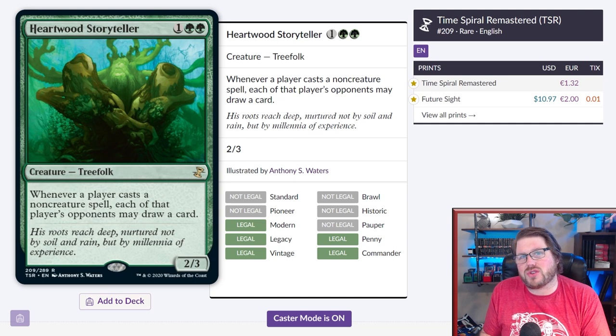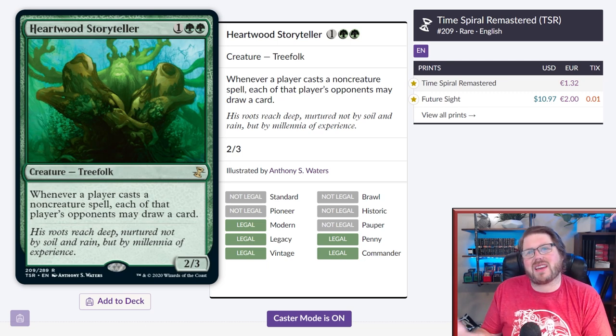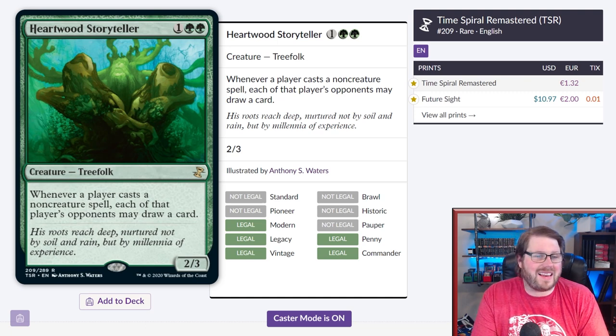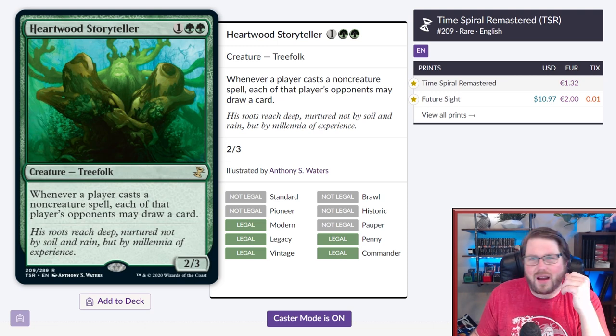Hopefully in green you're better able to use those resources because you have the mana ramp to support it, and you're not really feeding cards into your opponents' hands because you're playing creature-based spells. Overall, this is a really fun card that plays against spells and more powerful strategies. It was sitting at $11 for so long — priced out of many decks — so hopefully this gets super cheap and a lot more people will have access to this fun group hug mechanic.